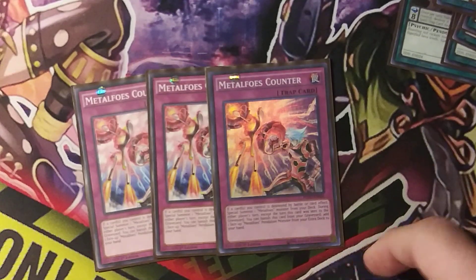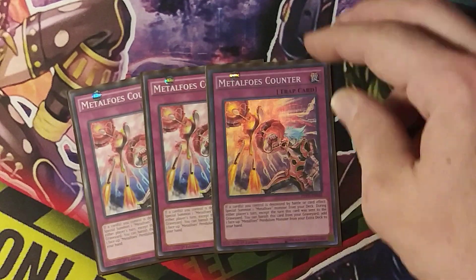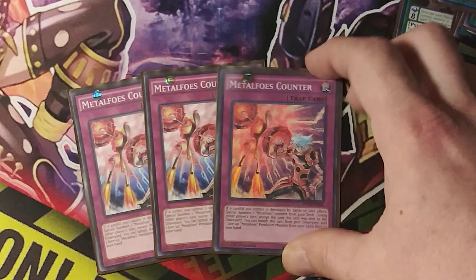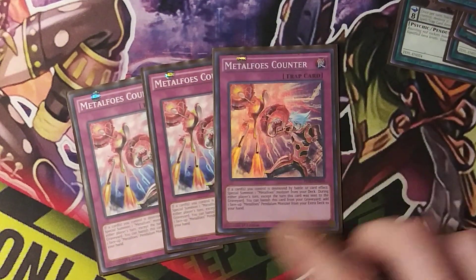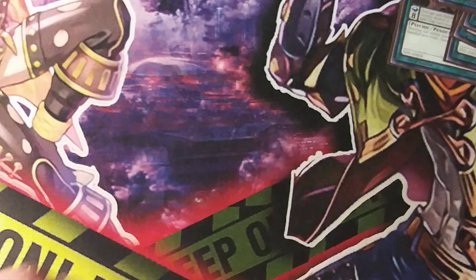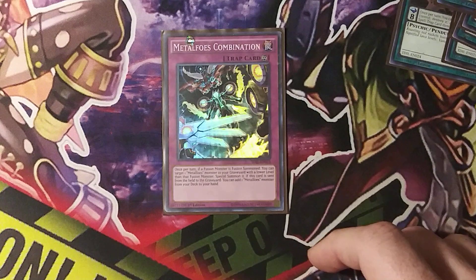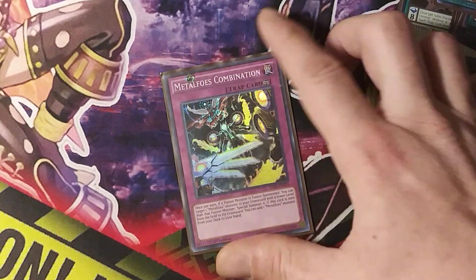I love this card — Metaphys Counter. It'll, like, correct your stuff, get your Pendulum Monsters back in your hand, or save yourself by putting some monsters back out on the field from destruction. Very good card. And then the one-of Metaphys Combination — kind of goes with all the fusing, which you're able to do now with Master of the Five.